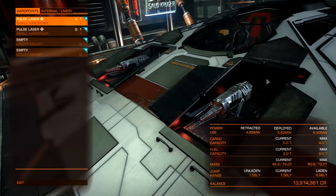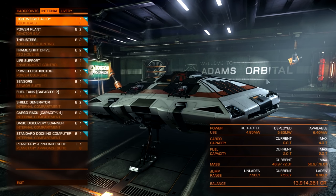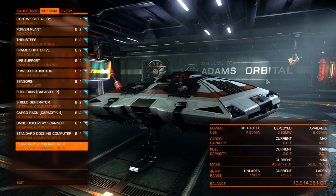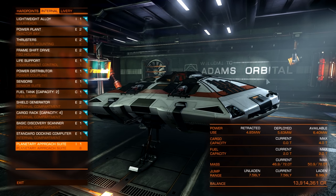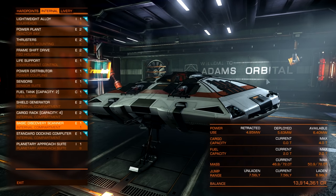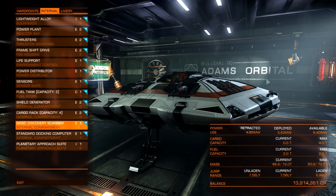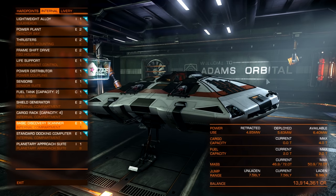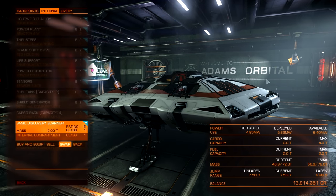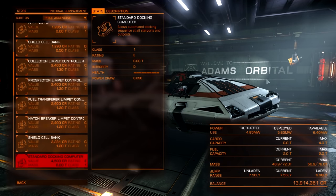It's important to note that I haven't put anything else except for a standard docking computer into the Sidewinder. So this Sidewinder is going to be as fresh and vanilla as you get when you begin the game. We're here at Adam's Orbital, which is a great system for demonstrating what we're going to be doing today. As you can see, everything is very stock. On your particular ship, especially if it's your very first one, you'll see 'loaned' beside some of these things — don't worry too much about that. I would very highly recommend going into your outfitting and getting a standard docking computer.